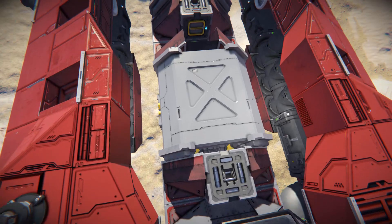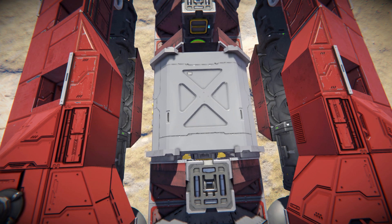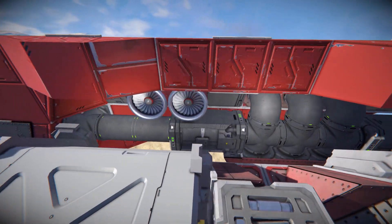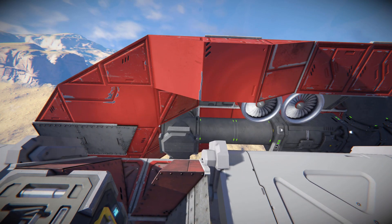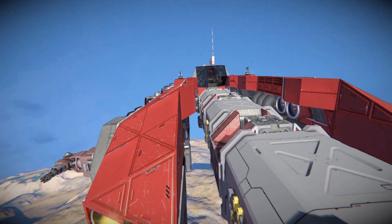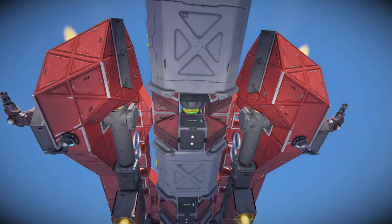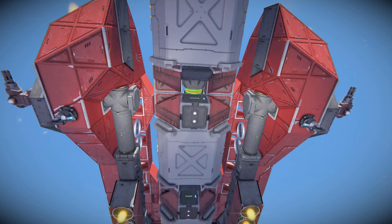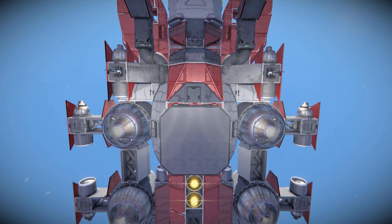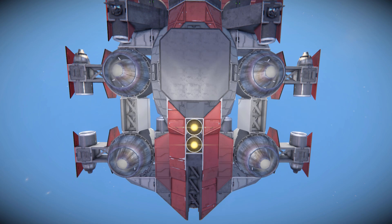Looking all the way down, there are our large cargo containers with the merge blocks and connectors linking them all together. On the side we can see our oxygen tanks and conveyors. Coming all the way across towards the front, we've got some piston heads covering up our conveyor points. Dropping all the way down and underneath, there's the bottom of our cargo containers — all of our conveyors, our turrets, even more hydrogen thrusters, our magnetic plate, and the larger atmospheric thrusters at the back.